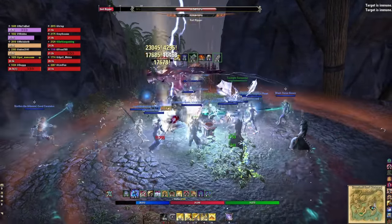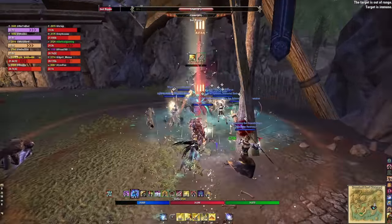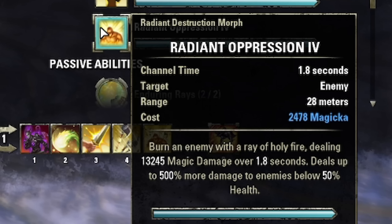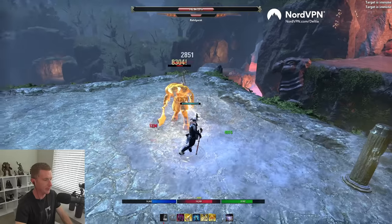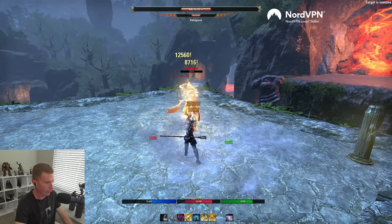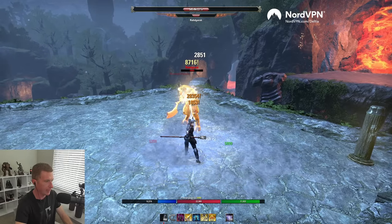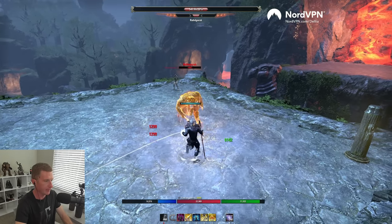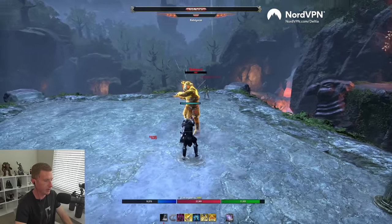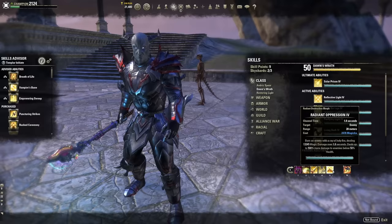We also have an execute. Executes do more damage at certain HP thresholds. There are two morphs: Radiant Oppression, which I use in groups for maximum damage, and Radiant Glory, which heals you based on damage done. Average players should take Radiant Glory — otherwise when you switch from Puncturing Sweeps to execute your heals will suddenly stop, which can get you killed.